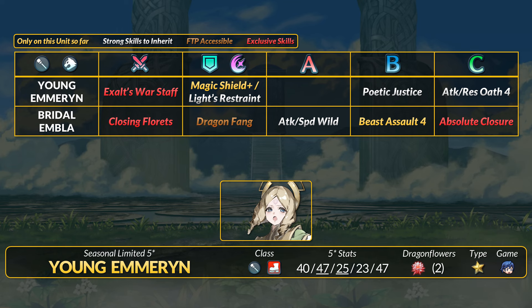Besides the extra action, Magic Shield heals, grants plus 6 attack and evens field buff, and the status to neutralize stat penalties. That's quite valuable, and Magic Shield is still a one-of-a-kind skill. We've only gotten one other healer released since Emeryn, but maybe we'll see more variants soon. For other healer skills, you can grab Light's Restraint, which is the pulse smoke type special. There's Poetic Justice for Wrathful Staff, and to give Emeryn more movement she has Atk/Spd Oath 4 for the warping. She may not be as deadly as other healers, but young Emeryn can certainly open up some interesting playmaking maneuvers.